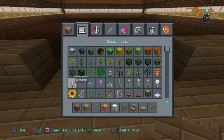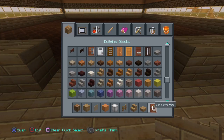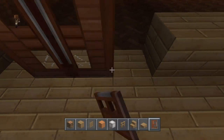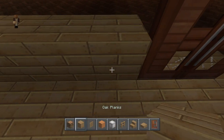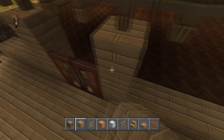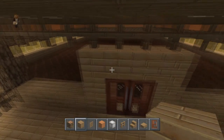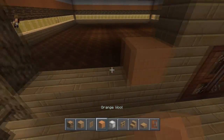Now we just go ahead and grab a door — we're going to grab an oak door and put it in the middle. Then we just make this with orange wool.